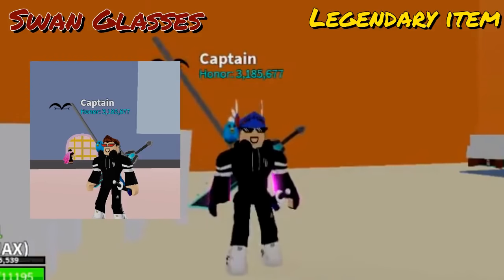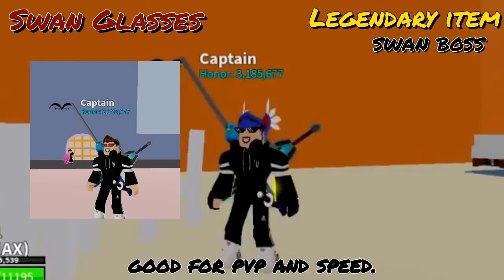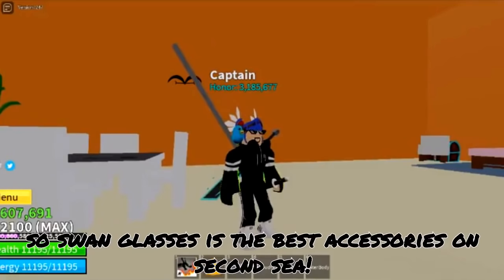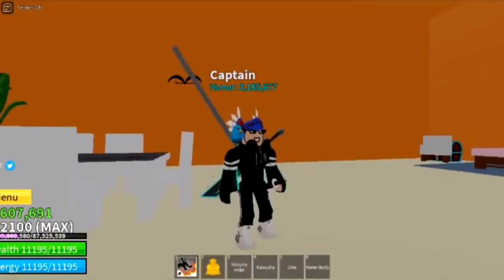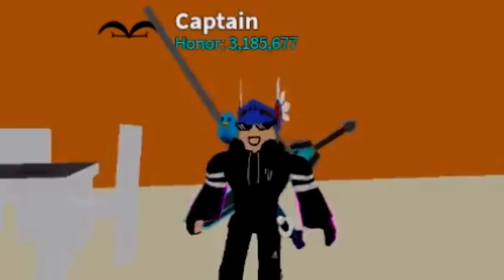Last is Swan Glasses — legendary item, can get from the Swan boss, good for PvP and speed. Swan Glasses is the best accessory on 2nd Sea. By the way, getting Swan Glasses is a 2.5% chance, so good luck.